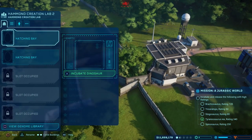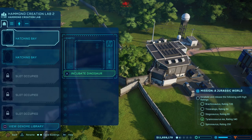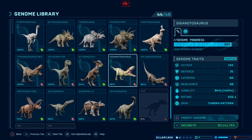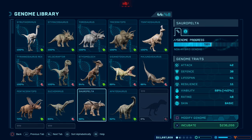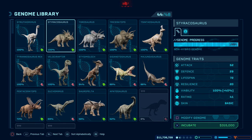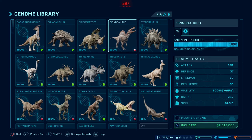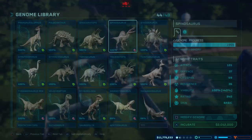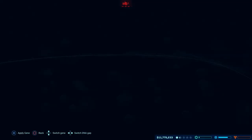We're going to set up the Spinosaurus and the Brachiosaurus now. Spinosaurus needs a rating of 350 — hence the reason I told you to make sure you've collected enough fossils, because you're going to need quite a high viability for this one. I've got the genome to 100%. We need to sort out this genome — I'll show you what I do, you can copy me if you like. Let's go for Wetland. 280 — got to get to 350.